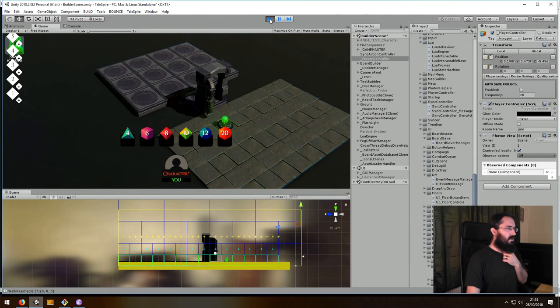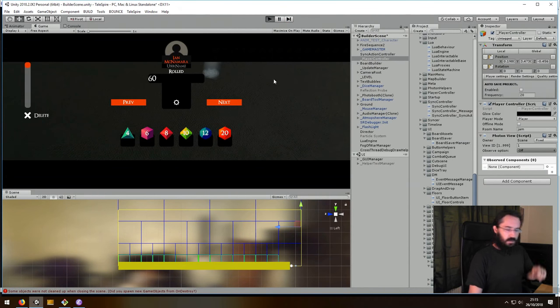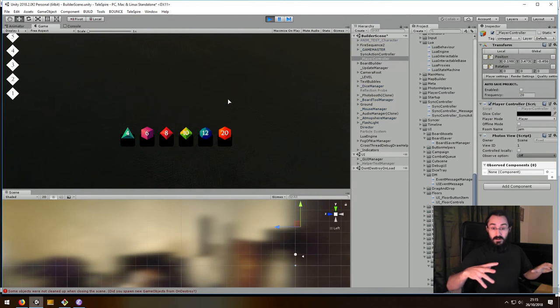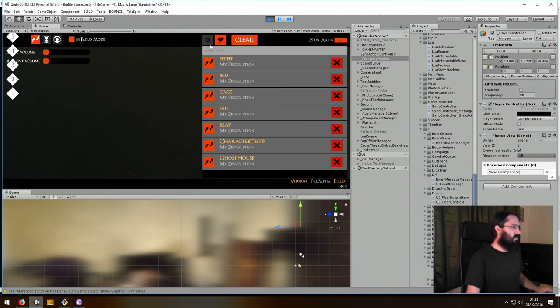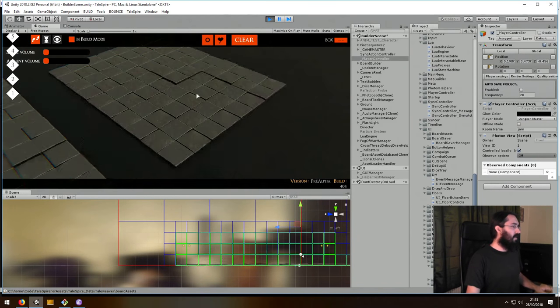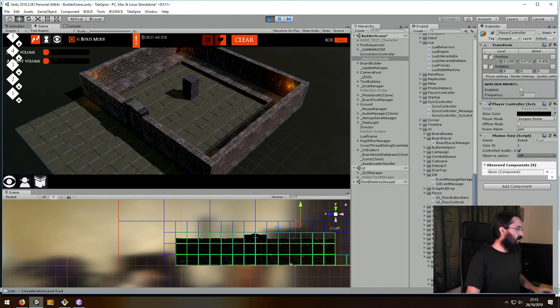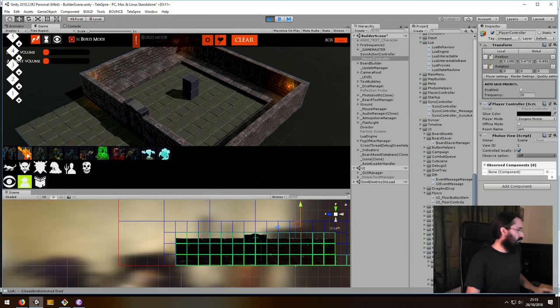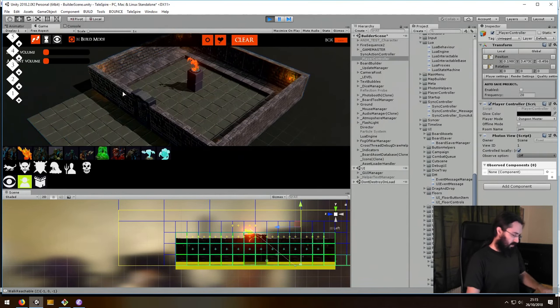I'm going to stop and restart — the reason I'm doing that is a bunch of stuff I've been changing, I haven't updated the serialization code and saving, so there are some things that might mess up with saving and loading. Here's another test room, a couple of blocks in the middle. Let's grab a character — a little fire dude.